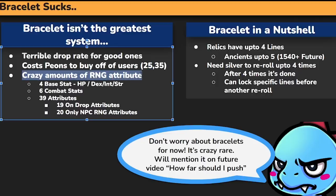There are crazy amounts of RNG attributes. There are four base stats — HP, Dexterity, Int, and Strength. There are six combat stats — crit, swift, spec, etc. And we have 39 attributes total. 19 of them are on-drop attributes, and 20 of them are only NPC RNG attributes. I'll talk about the difference step-by-step when I show you guys the demo.